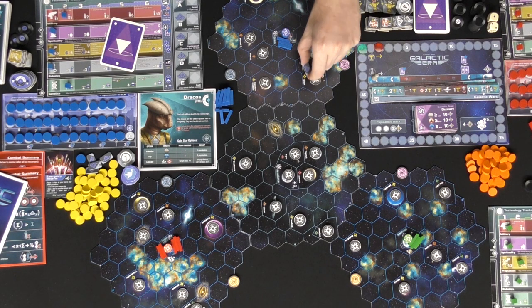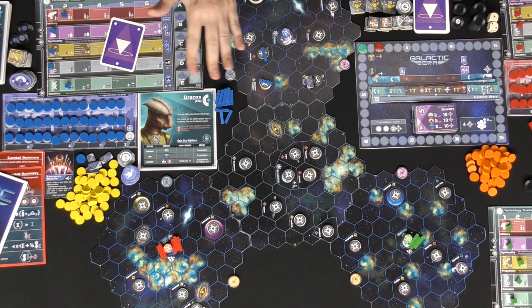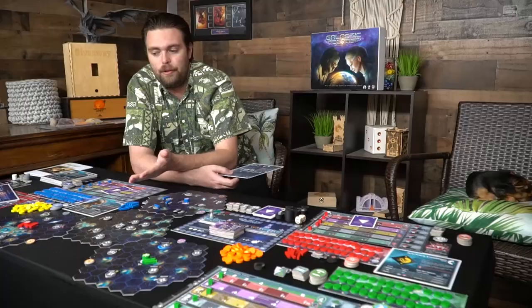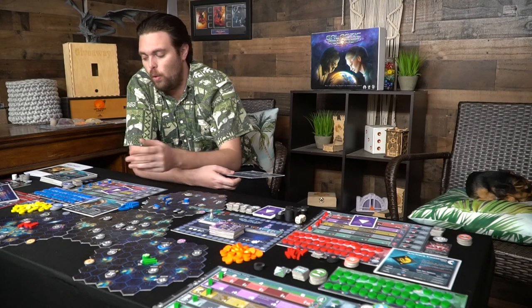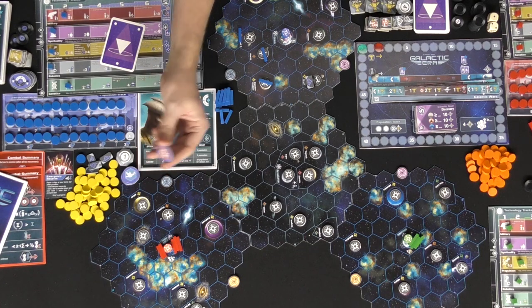I can move them along - in this case all of my guys can move three spaces. After I move, if there are any spaces I'm occupying with combat - usually somebody I'm at war with - you can flip yourself at war whenever you need to be. So for instance if Red wanted to go to war with me, he would flip this token over and then we're at war and we'd fight each other. In general these guys don't go to war instantly - there are certain rules as to how that works.